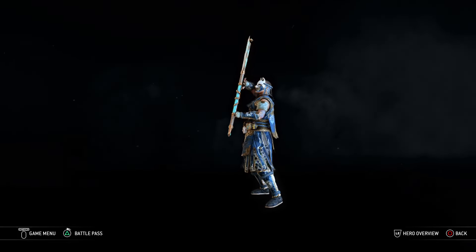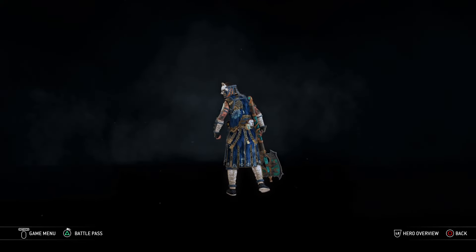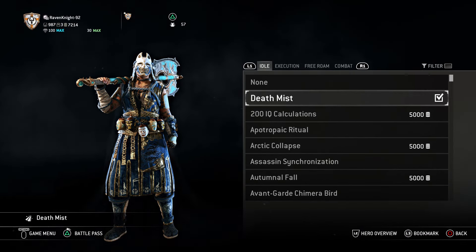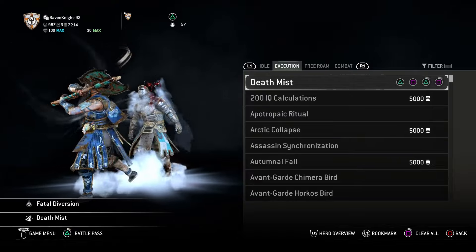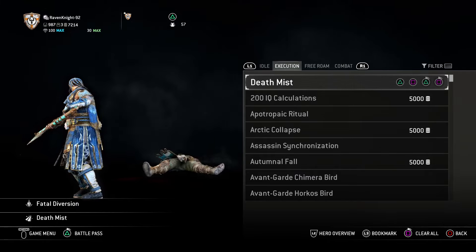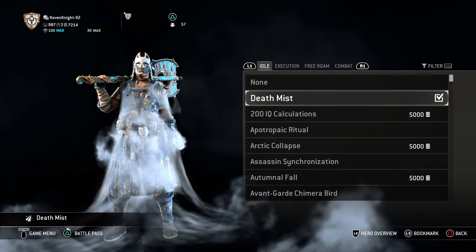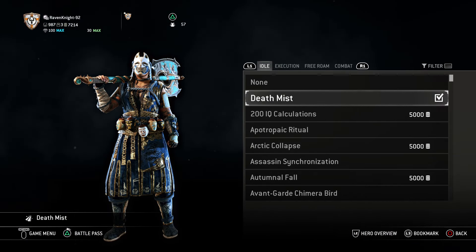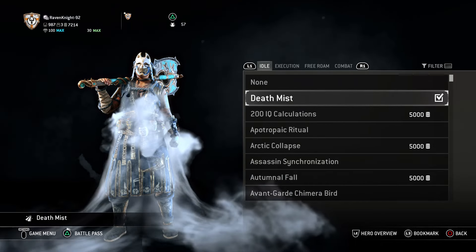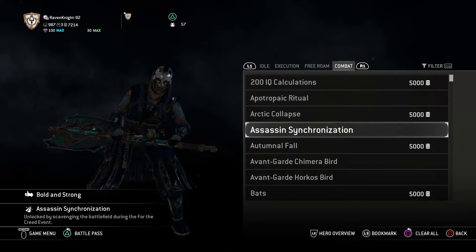For signatures, I use Assertive Attitude — very strong, very resilient, basically saying I'm not going to stop until I get what I want. And she has a vendetta, so there is something she wants. For effects, for idle I use Deathmist, and for executions I use Deathmist as well. The reason being: even though she's not a supernatural creature herself — not a yokai or anything — she does give off this presence of deadliness. So as she walks places, maybe a mist follows her, not because she causes it, but because of that aura she gives off. For free roams and stuff like that, she doesn't have any.